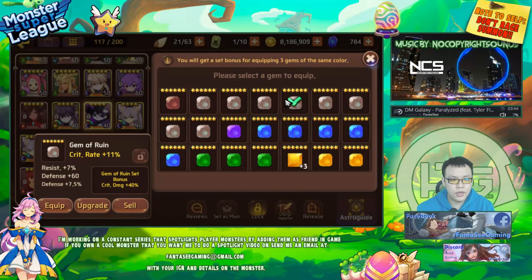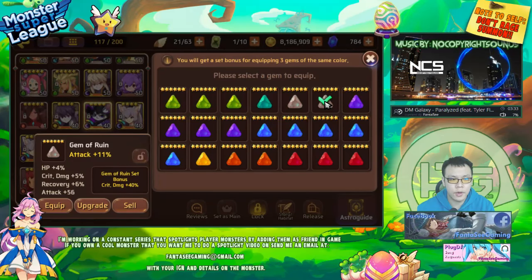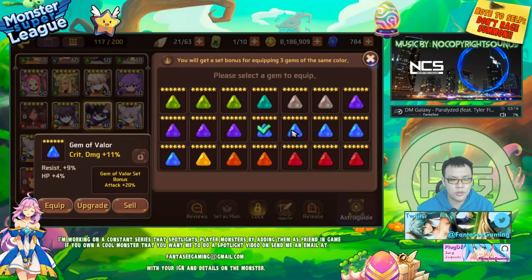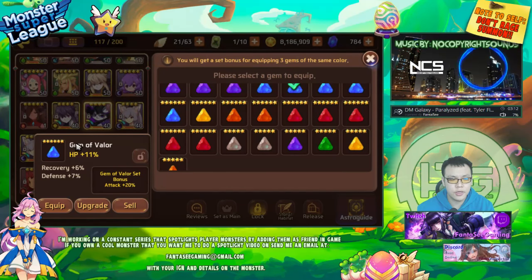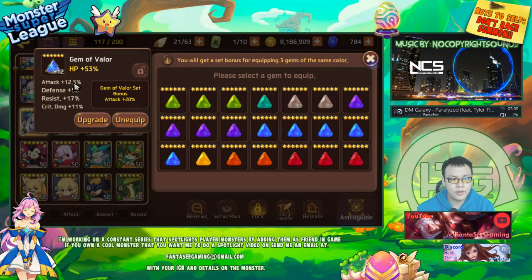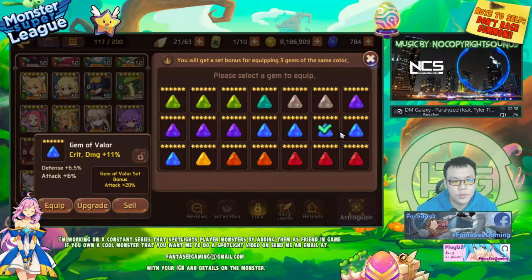Otherwise I'd have to use my ruin set, but if I use my ruin set I don't have a 6-star attack gem for the triangle slot. Actually wait - the one I'm missing is a crit damage gem. I don't have a 6-star crit damage gem for my ruin set. I think the highest damage I could do is probably to use a valor set - I could go crit rate, crit damage, crit damage, and if I need an HP gem I could rip this one off. But the only problem is I won't have near 100% crit rate, which is probably what you want.